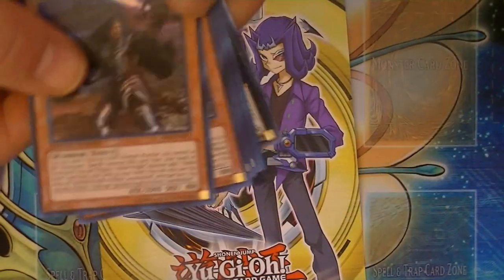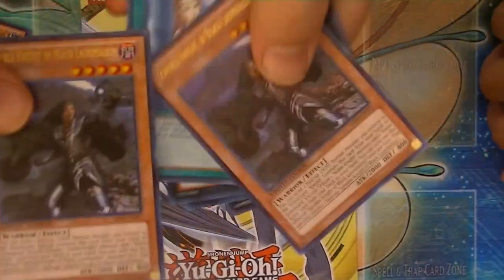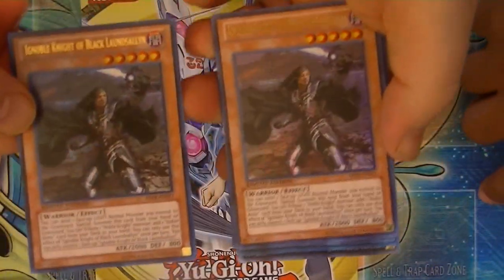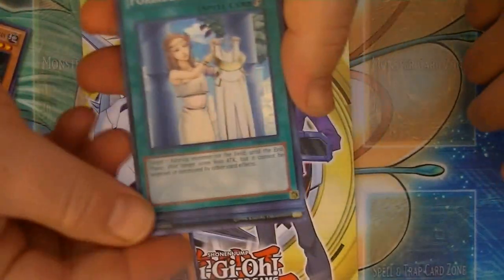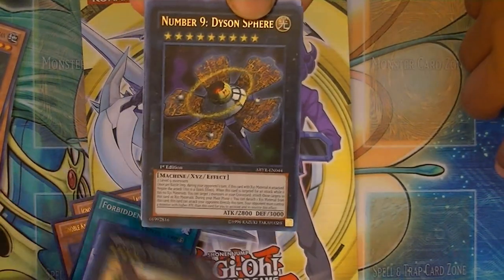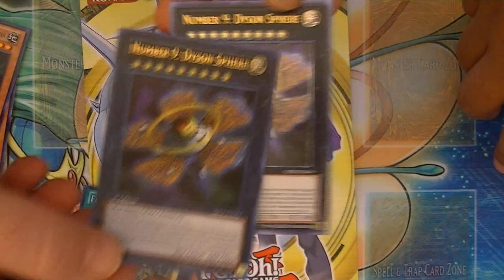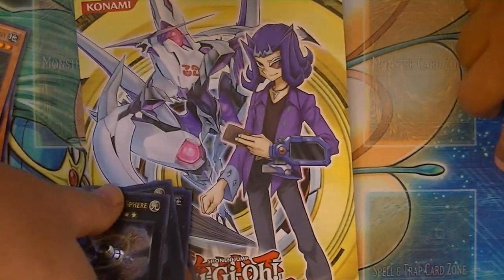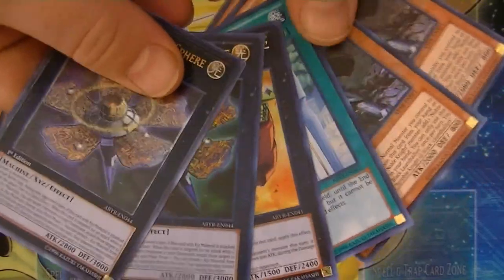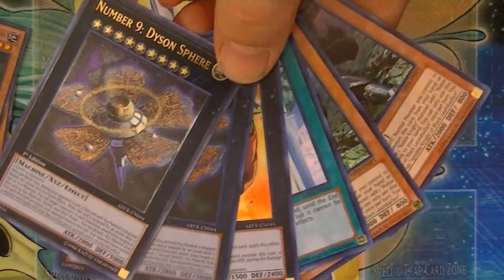Here's what we were actually able to get from our 10 packs. We got our two promo cards, Forbidden Dress, and Number Nine Dyson Sphere in ultra and ultimate. Pretty cool — a nice little amount of cards that we pulled for a sneak peek. In the comments section below, remember to let me know how you guys did at your sneak peek. And I guess that's it for now. This is Galactic God, out.